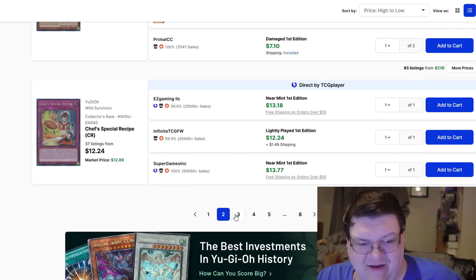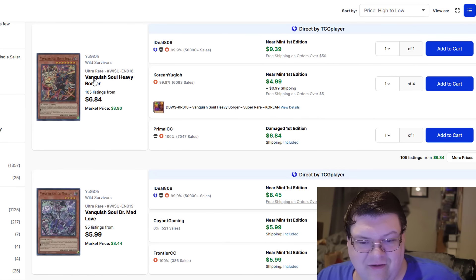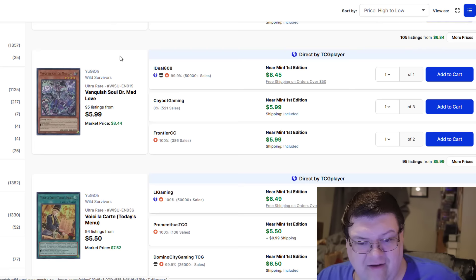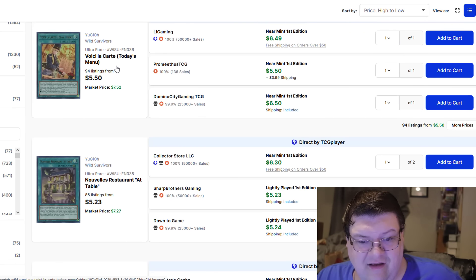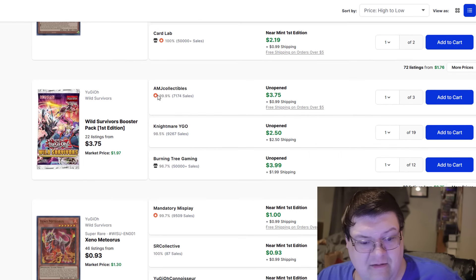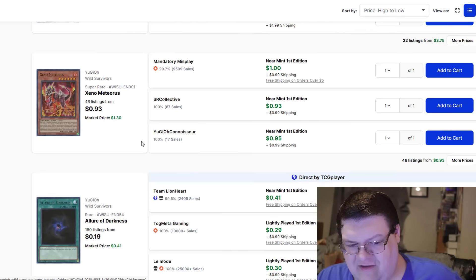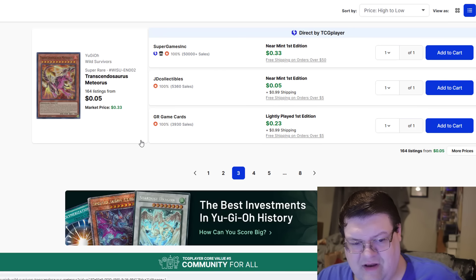Chef's Recipes at $12. I guess if you want to play Novelets, it's not like the worst thing in the world. These burgers are still $9. The Carta at $6.50. Regular Xeno Meteoris supers are getting cratered off — only 46 of these at a dollar. It's almost kind of worth it to go through bulk now.